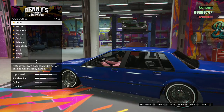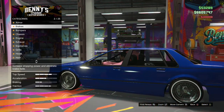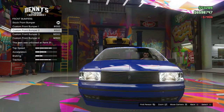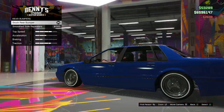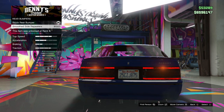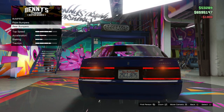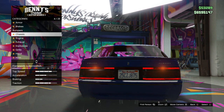It's a four-hundred-thousand-dollar package you have to buy before you do anything, so make sure you have money — this stuff is not cheap. Going ahead and fixing up the armor and brakes, then heading down to the bumpers. There's a nice bumper right here I'll throw on real quick. Moving on to the chassis section.